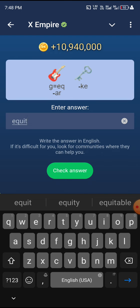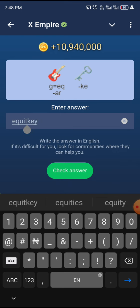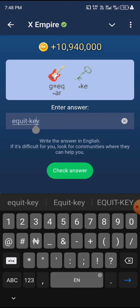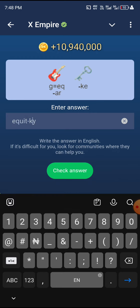The next thing you need to do is to add the key. The spelling of key is K-E-Y. They said you should remove K-E. So if you are removing K-E, you put your cursor there and remove the K-E. So let me remove the hyphen that I put there earlier.